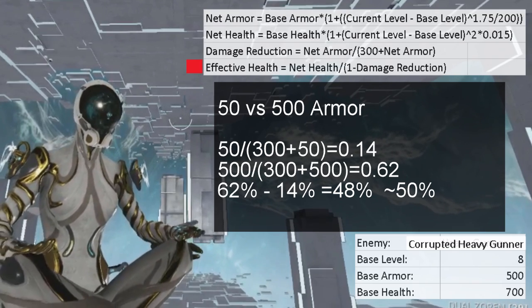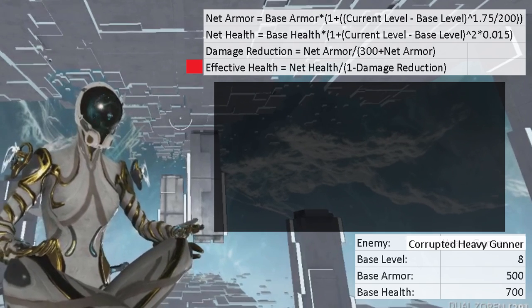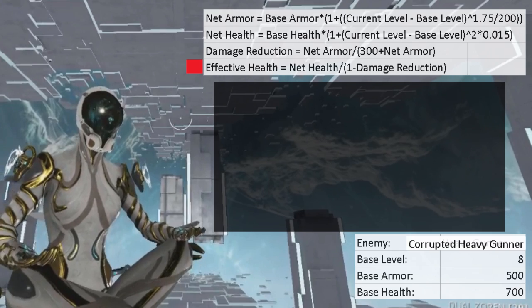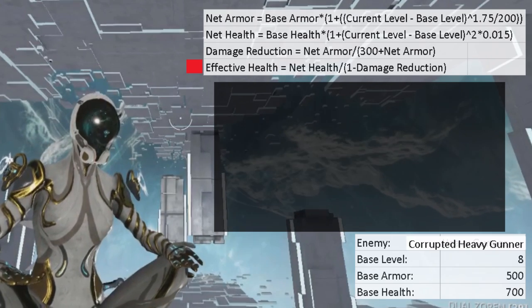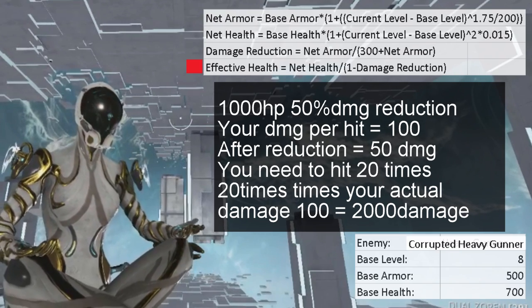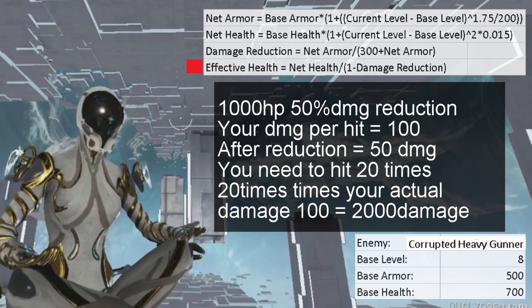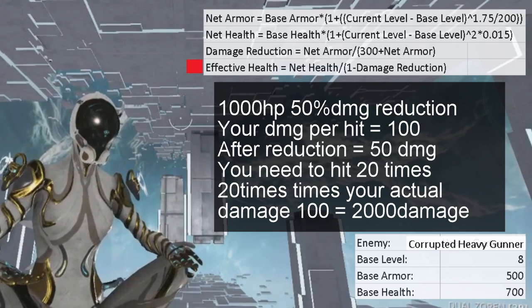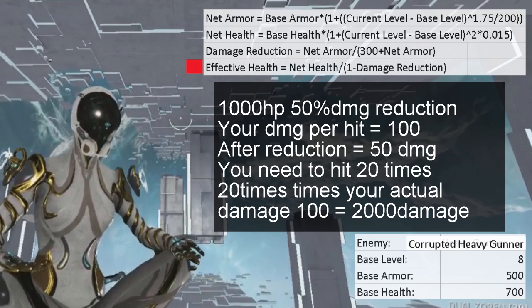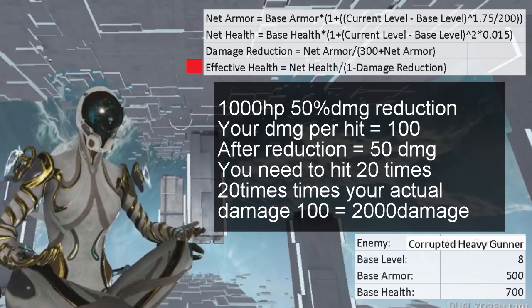Effective health, or EHP, is the total amount of damage an enemy can take before dying, and it's affected by current health and damage reduction. For example, if it has 1000 HP and 50% damage reduction — which is about 100 armor — you will need to do 2000 HP worth of damage to kill it, and that is its EHP. The formula is: net health divided by (1 minus damage reduction).